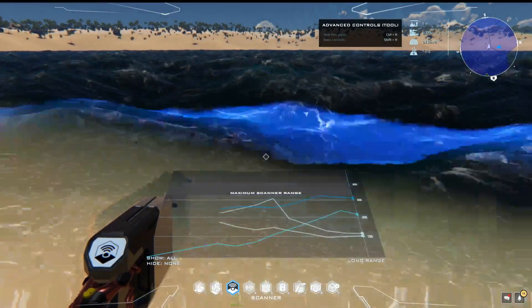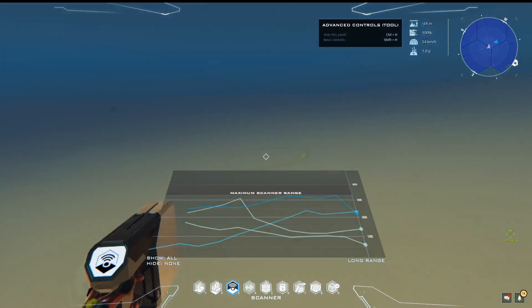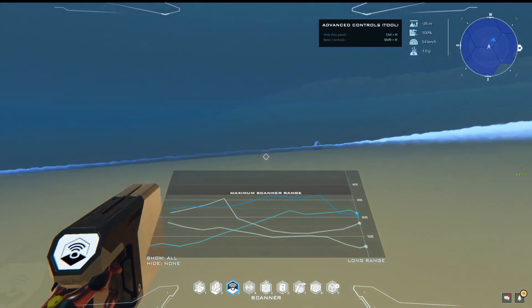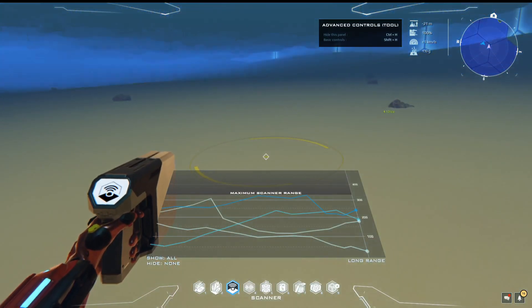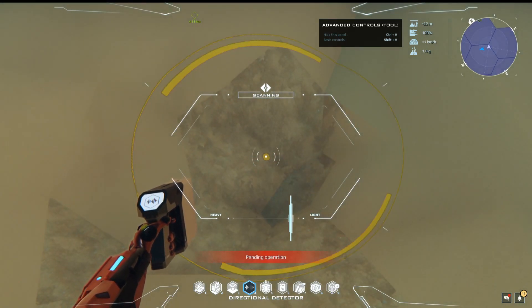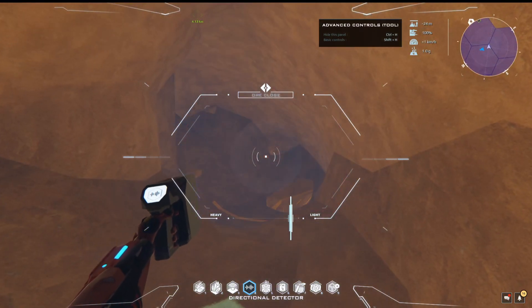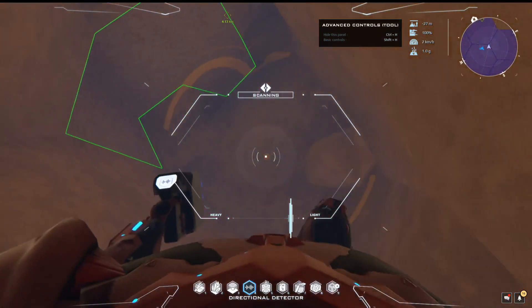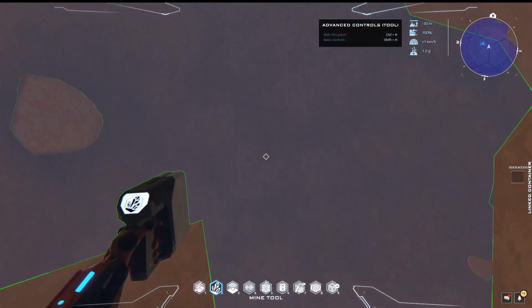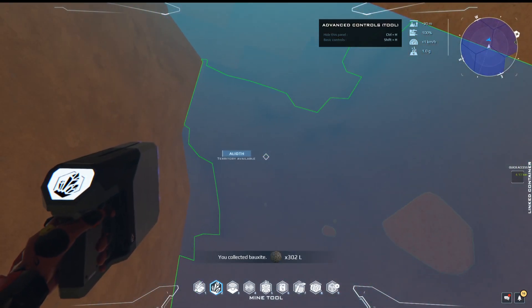I'm technically in a different hex right now. I'm going to take the quartz — oh, this is like right on the surface here. I've never found any this close; I think it's because of where I'm at — sea level. Sea level affects quite a bit. What is this? More bauxite. I don't know if I'm going to use the bauxite.